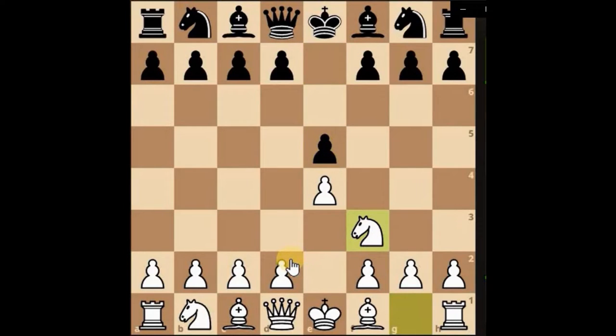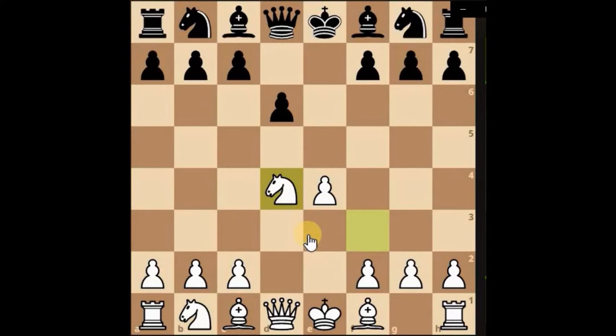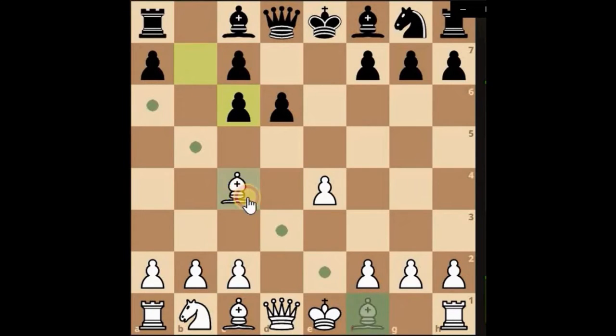Let's develop the knight, let's push through the centre, and grab. Could simply take this, develop the bishop, attacking the weak pawn in front of the king.